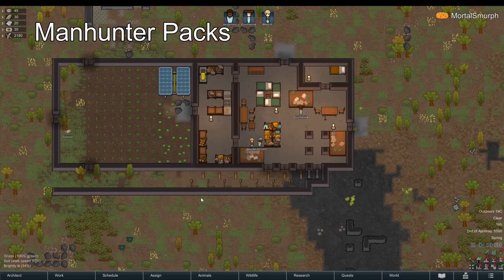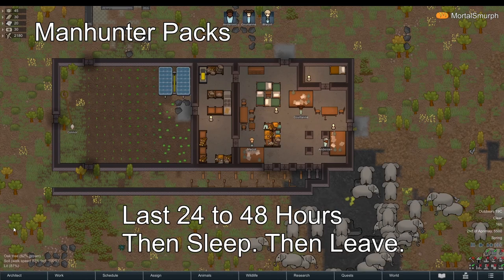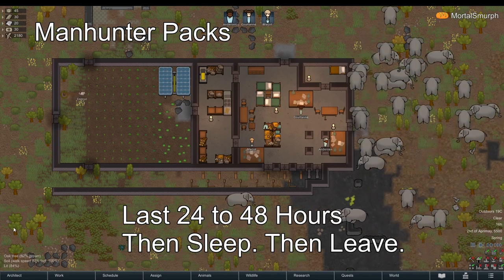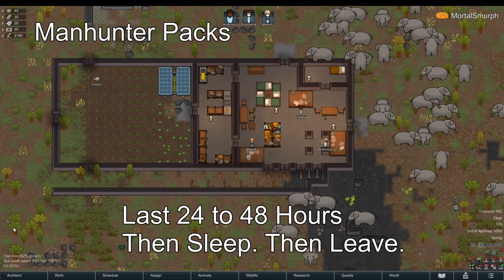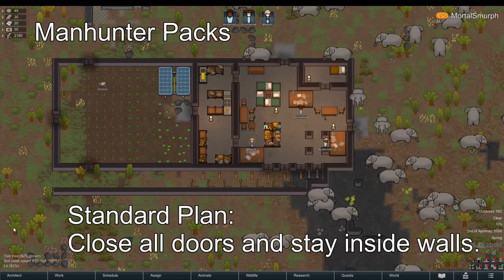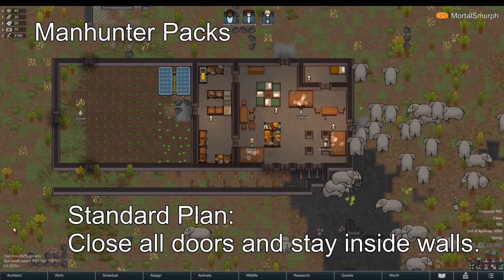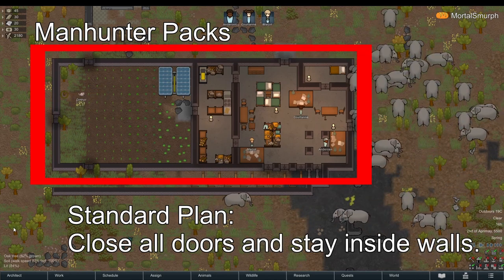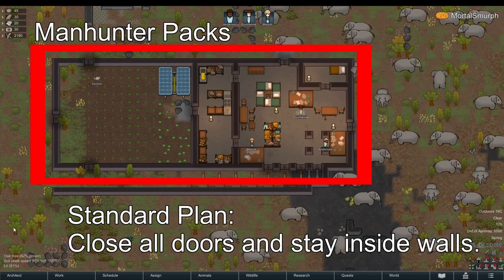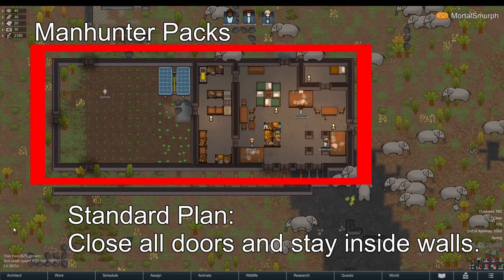Animals from Manhunter pack events last for 24 to 48 hours. After that time, they often take a nap, then wake up and try to leave. The standard tactic against Manhunter packs is to close all the doors to your base and stay inside your walls. Simply wait until the 24 to 48 hours have passed and the animals leave.